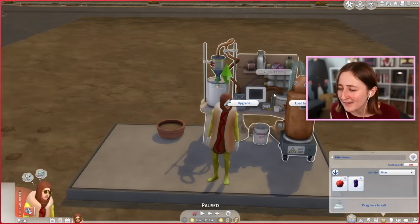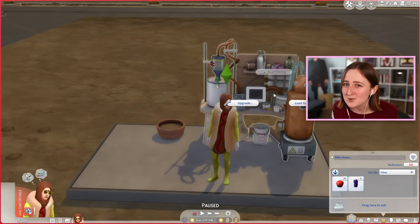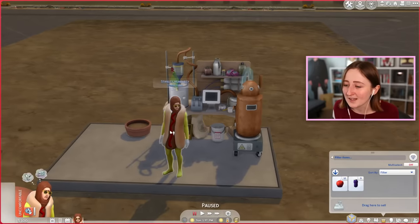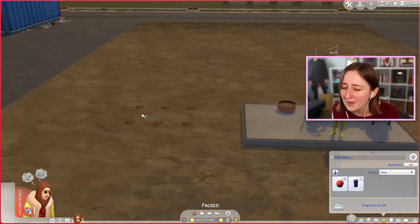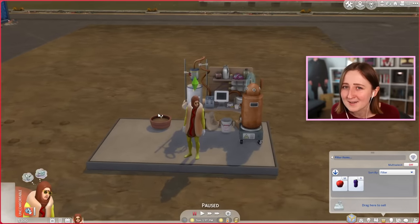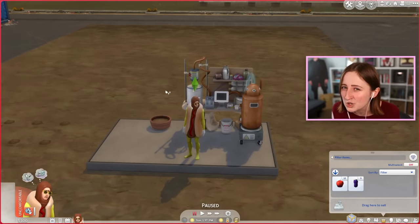Eco Lifestyle came with this really weird juice fizzing machine, and you can load it up with fruits and then turn them into juice and sell them. I haven't actually played with this very much, so I'm not really sure how effective it is or if it's even profitable, but that is the point of today's experiment. So I'm starting out with Stanley Humphrey, an empty lot, a couple of banana plants, and also 100 simoleons, and we're gonna see if he can make all of his money only by selling juice.